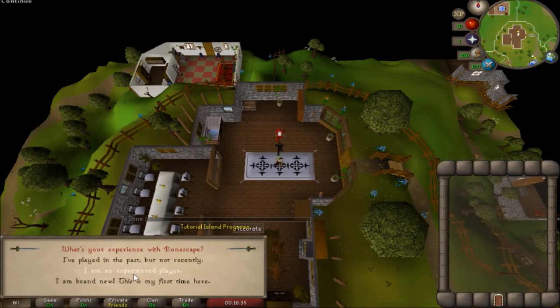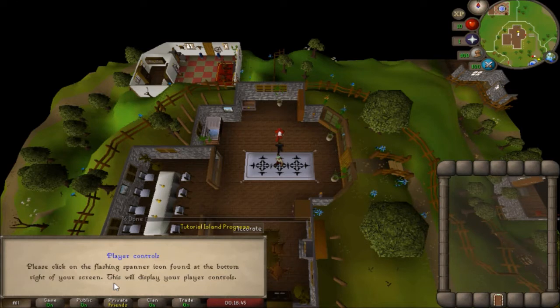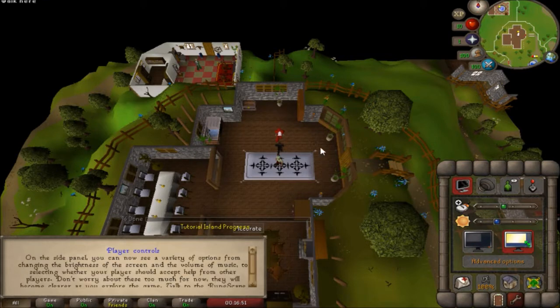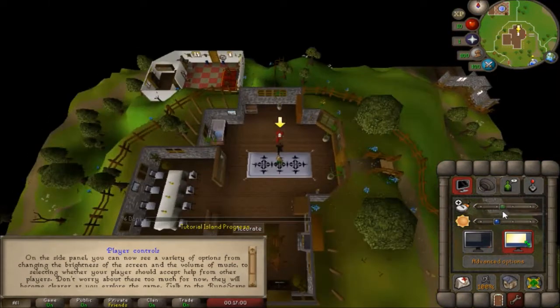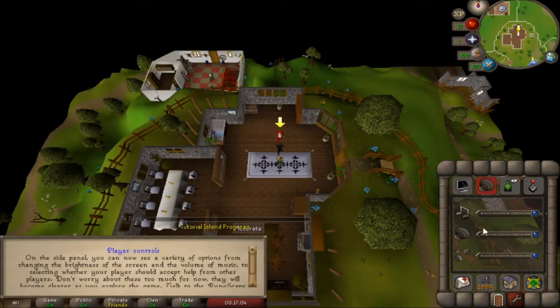First, you want to say whether you've played in the past or if you're brand new. If you're watching this video, you're going to be considered a brand new player. Go ahead and click on that, and he's just going to keep talking. That flashing icon on the bottom right of your screen is going to say Options, which is really important because it's going to be the settings in the game.